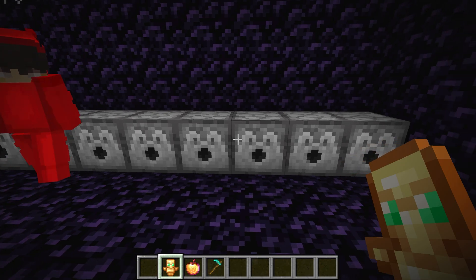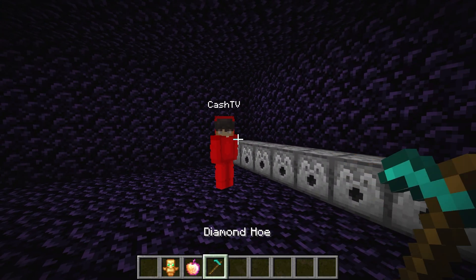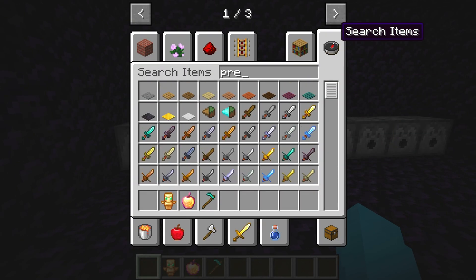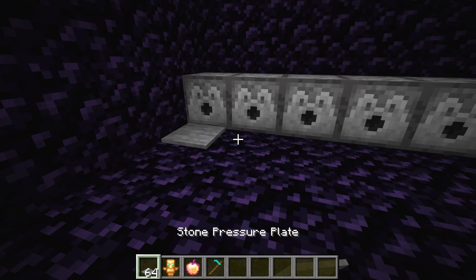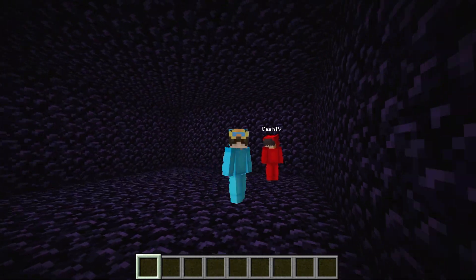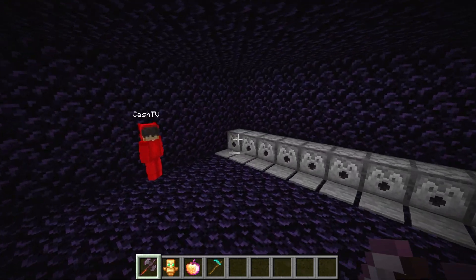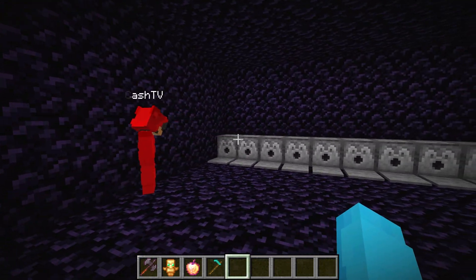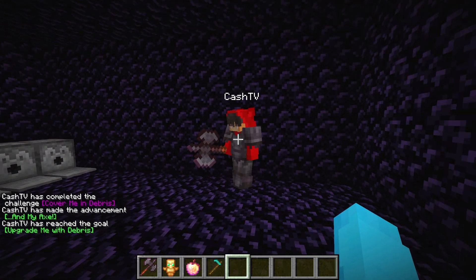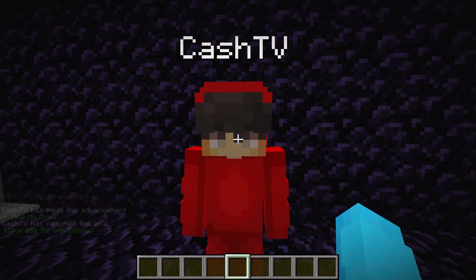Let's also get a totem of undying, some golden apples — the enchanted version — and then a diamond hoe. What? A diamond hoe? They're useful for tilling dirt! Now that we have that done, let's get some pressure plates and place them along here. When I clear my inventory and run across — whoa, I get all these items! That's so cool.